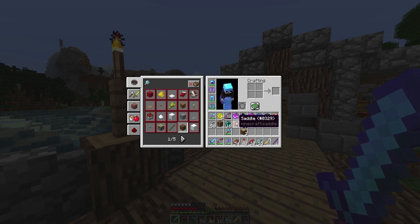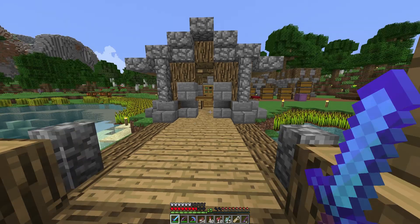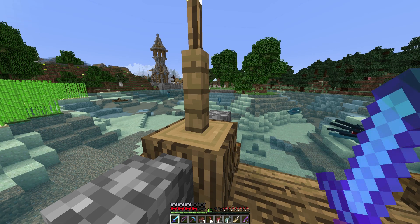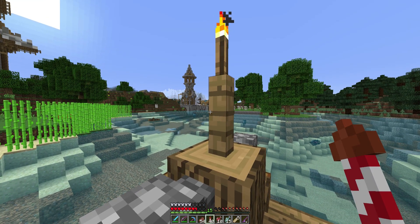Let's recap: we got a saddle — not too bad, though we don't have horses and we have an elytra so we don't really need it. We got two nice books and our enchanted fishing rod. We also got a name tag, which would have been really helpful when we went to make the enderman farm last episode.